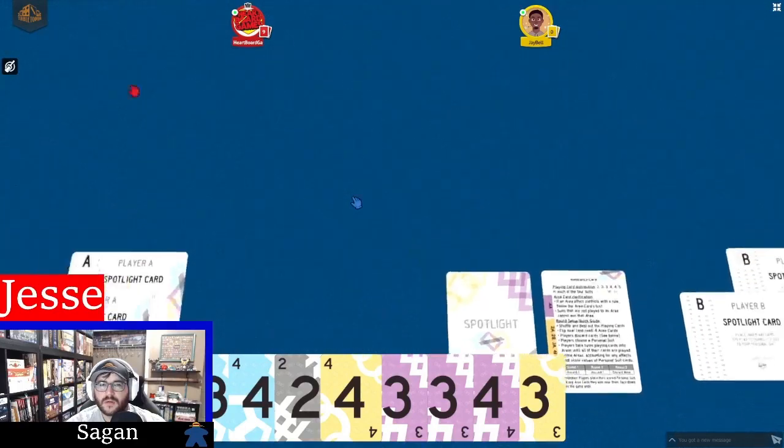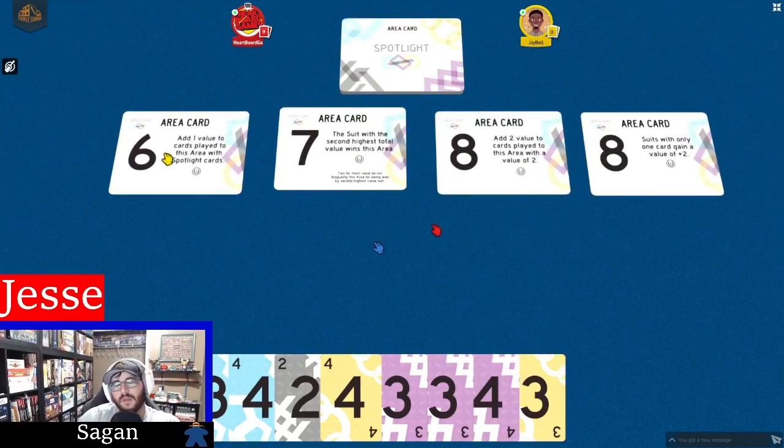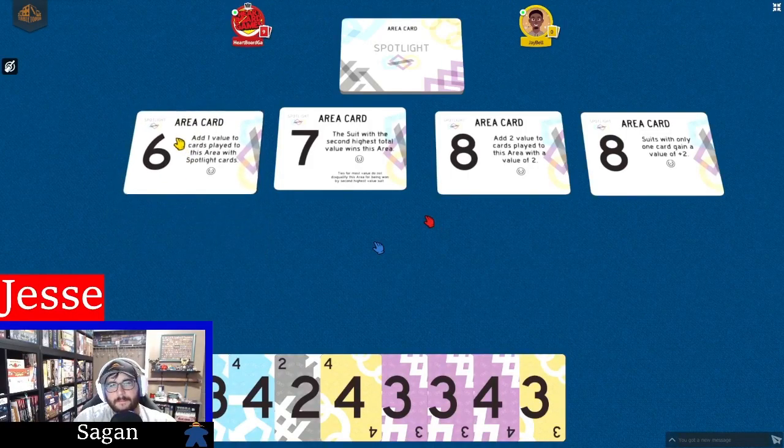Our area cards - this six here, it says add one value to cards played to this area with a spotlight card. So if you play your spotlight card to any cards here, it's going to be a plus one. Then the seven: suit with the second highest total value into the area - you're aiming to be second highest. This eight says add two to the value of cards that are two already. So two equals four in this area. And this last eight: if you play a solo card by itself with no other cards of that color in this area, it gets extra two points.